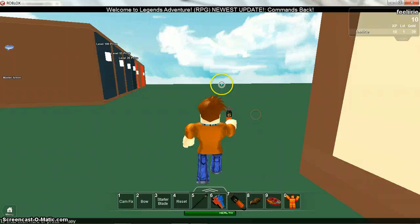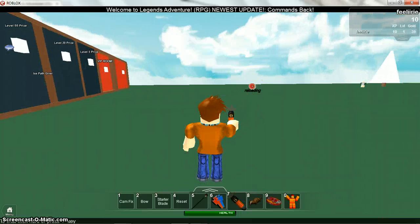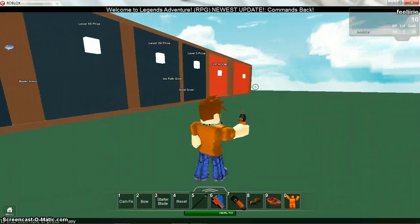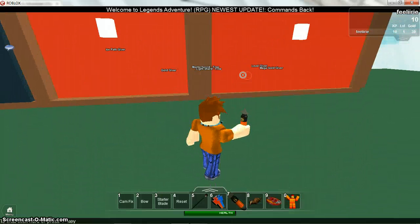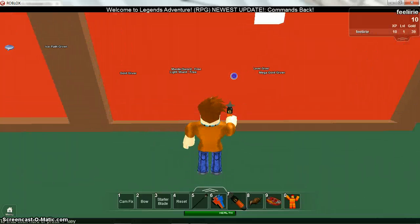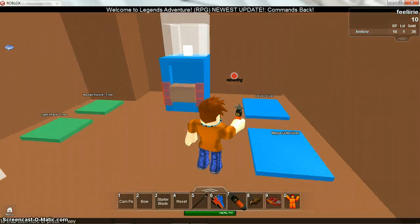So you buy this thing — it teleports you places, right? I'm sorry if you can see my glitch mouse. You buy this, and there's an admin room. You face that way, and you can teleport in.